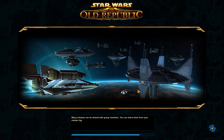The first thing I'm going to do is head to the fleet using my fleet pass, and then I'm going to head over to one of the mission terminals. I'll show you as soon as this is done loading.